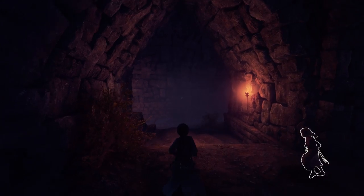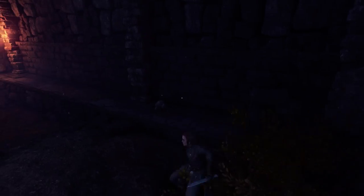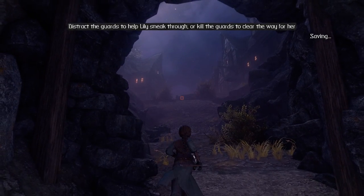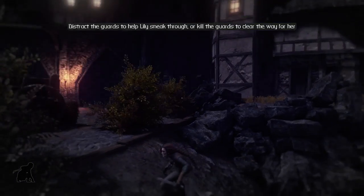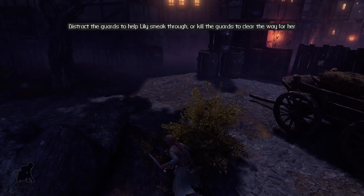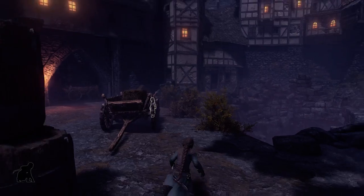We're not going that way. Not really bothering to sneak right now because I'm not really seeing anyone nearby. So it's all good. It looks like we are exiting the crypt here, and once again we are faced with decisions to make. Do we just go ruthlessly slaughter all the guards, or do we do things in a more... certainly a little less violent manner? Hi, cat.